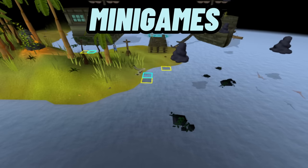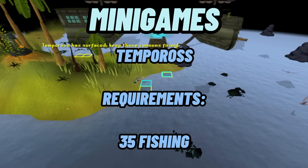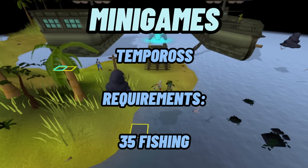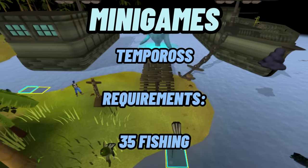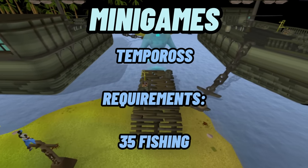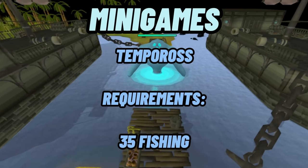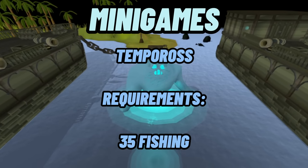The next minigame you should look to do early is Tempoross, the fishing minigame that requires 35 fishing. The good thing with this minigame is you're going to get early food and some early cash, because out of the rewards you can actually get rune items. There are good ways to sell those for maximum money even without high alchemy, so that's another great minigame to do just to have some fun.